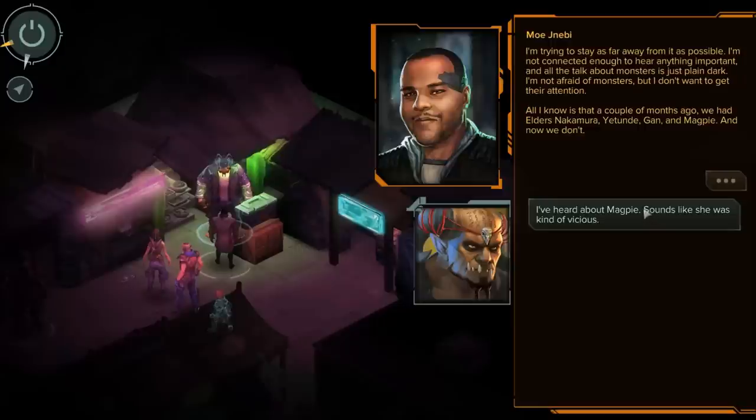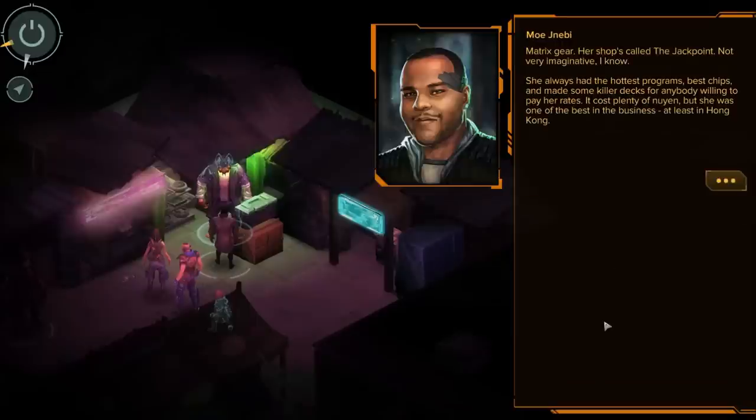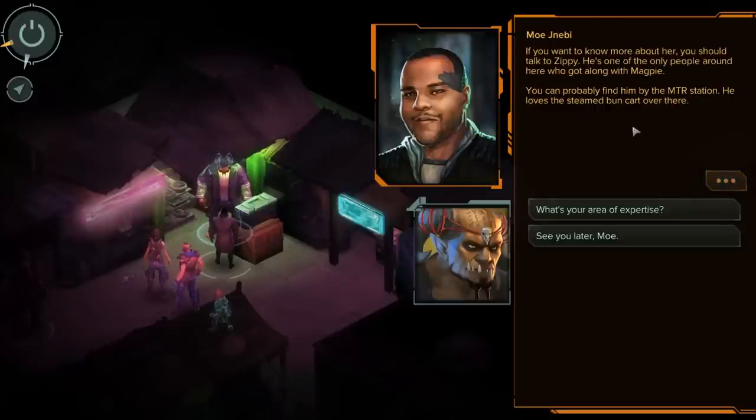'Do you know anything about the murders?' 'I'm trying to stay as far away from it as possible. All the talk about monsters is just plain dark. A couple of months ago we had elders Nakamura, Yatendi, Gon, and Magpie — and now we don't. Magpie was a hateful, shrewish old badger of a person. The last fight she had was with Tang — she ended up throwing some of his micro drones into a deep fryer. Her shop is called The Jackpoint. She always had the hottest programs, best chips, and made killer decks. If you want to know more about her, you should talk to Zippy — he's one of the only people who got along with Magpie.'